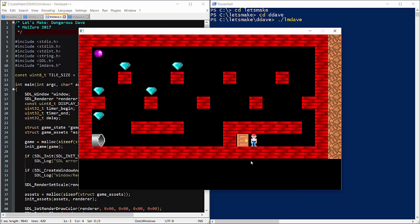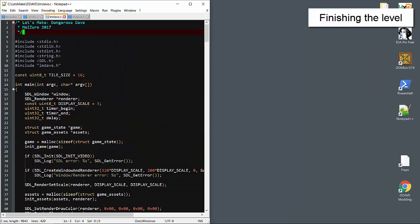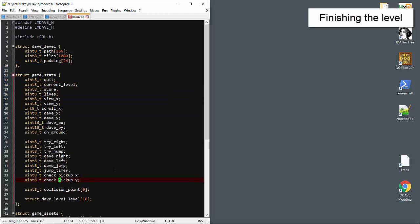Right now nothing happens when Dave touches the exit door. We'll fix that by throwing in more variables for game state. I'll add a counter for the number of lives, then some flags for picking up the trophy, the gun, and the jetpack. Then we'll add a chain of variables for firing the weapon, using the jetpack, and flying up and down. Remember the 'try' prefix variables trap the keyboard, and the 'Dave' prefix is for applying validated actions.